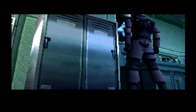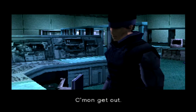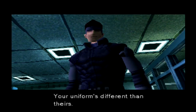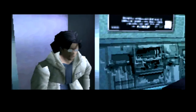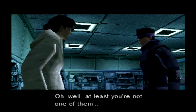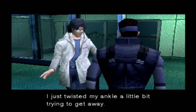You can come out now, Emmerich. Long cutscene — I get to lay back and relax. 'Your uniform is different than theirs. You're the Metal Gear Chief Engineer, Hal Emmerich, right?' 'You know me?' 'I heard about you from Meryl.' 'So you're here to rescue me?' 'Sorry, but no — there's something I've got to do first.' 'At least you're not one of them.' 'Are you hurt?' 'I just twisted my ankle a little bit trying to get away.' 'I want to ask you something — I need information about Metal Gear.'